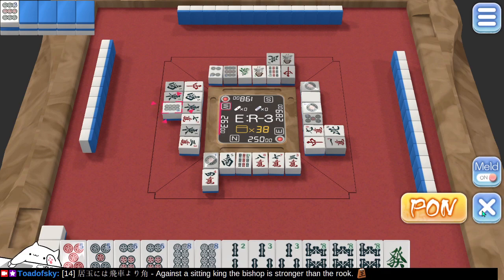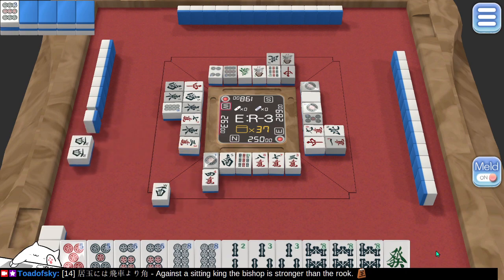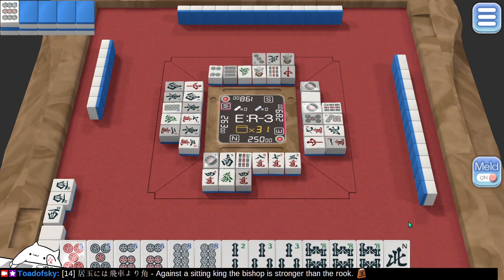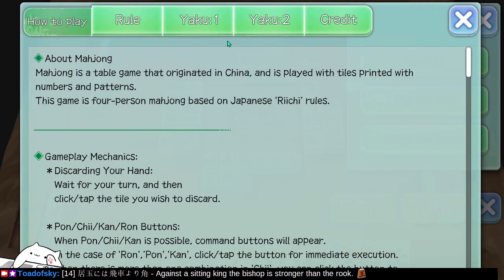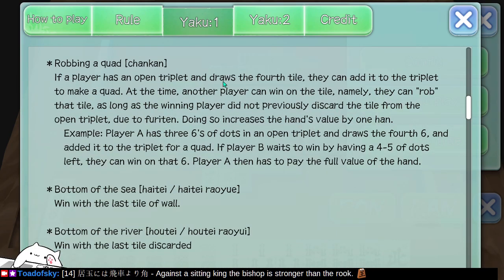West wind does not help me. They now have a valid hand. Now I have a north wind — I wasn't able to pick up the dragons, so we can toss that. I could con this. Are you allowed 7 pairs, including a con? Is there something on here about Yaku? All simples, robbing a quad — player has an open triplet and draws the fourth tile, they can add this and that makes it a valid Yaku.